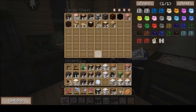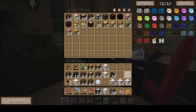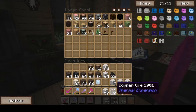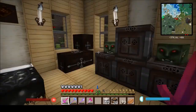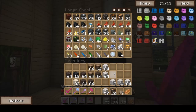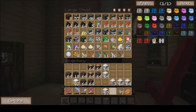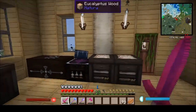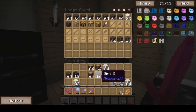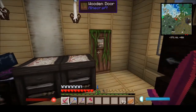Let's get rid of some of this stuff I don't actually need in my inventory. Cocoa pods can go in there, dirt can go in there along with that cobble — that will do for now, I'll sort it out in a bit. I want to get on with the building.